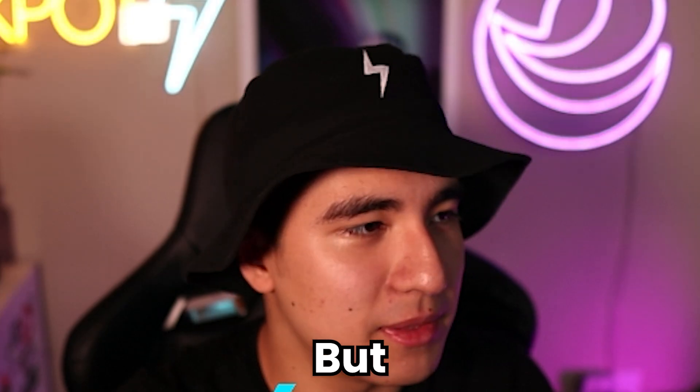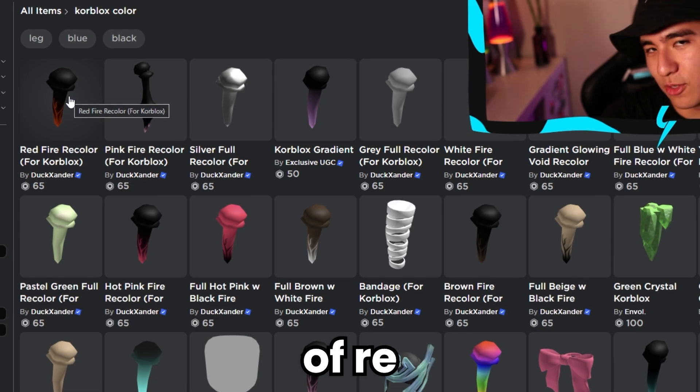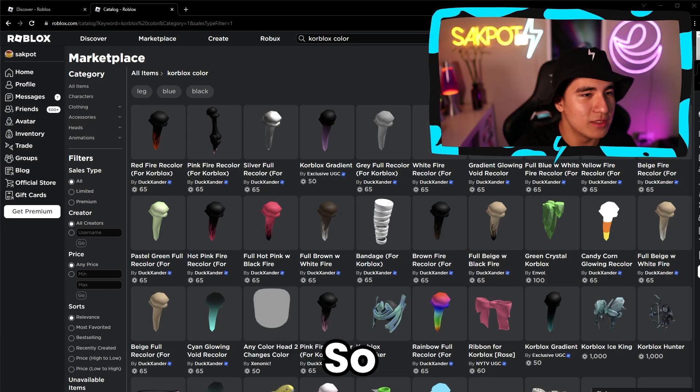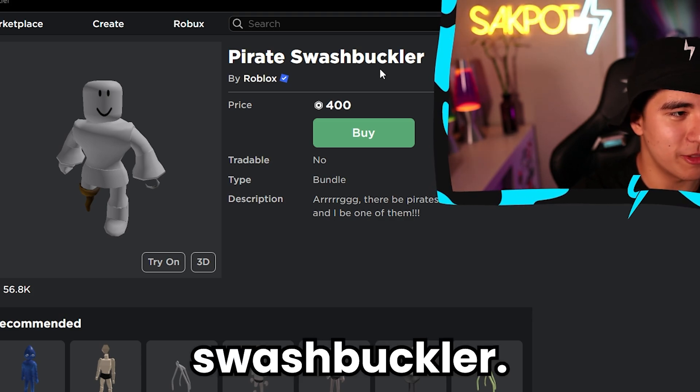But this is probably the next best thing. I'm sure you guys have seen these — they're kind of recolors for the Core Blocks, so you can just recolor it instead of it just being blue or whatever. With that in mind, we have this: the Pirate Swashbuckler.